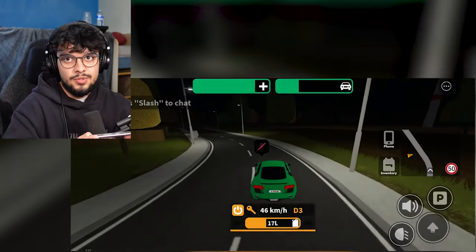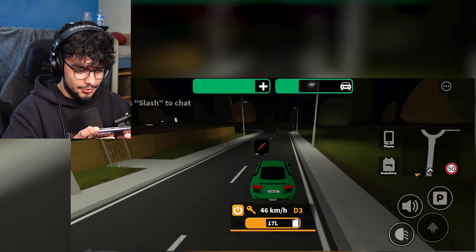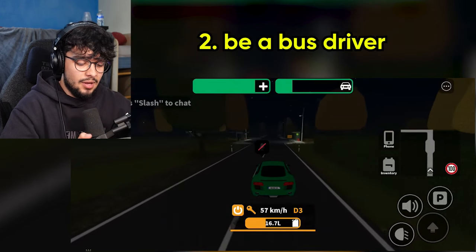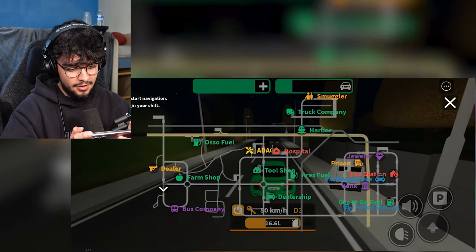Make sure you click the subscribe button for more videos like this. I've gotta try and stay in the speed limit and not crash. We have two things to do: number one, join the truck driver team and do a delivery; number two, join the bus company and successfully drive a bus. If I don't manage that, I have to give one of you guys a thousand Robux.